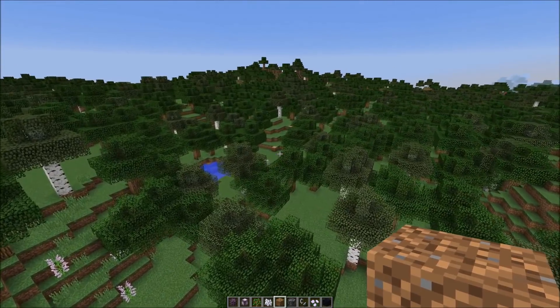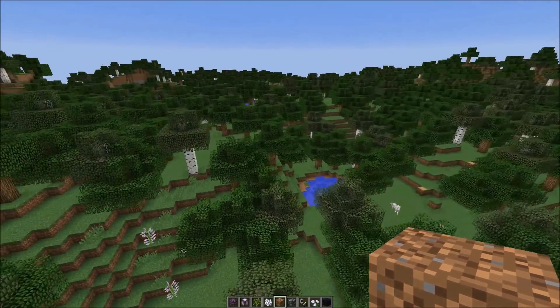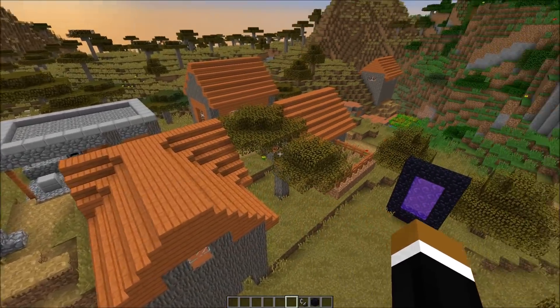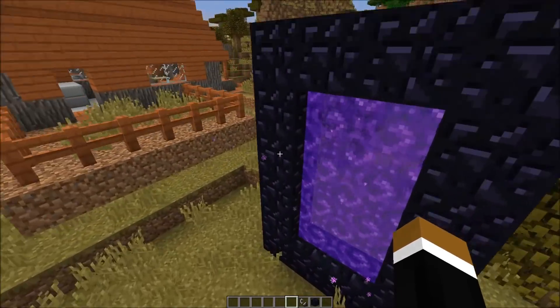Another noticeable thing, and I'm not sure if it's related to the tree stumps, is that large oak trees don't generate anymore — I haven't found any. So those were pretty much all the weird things we found within one hour. Villages seem to generate fine.